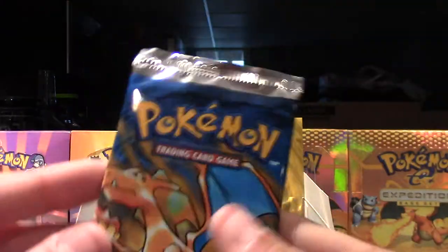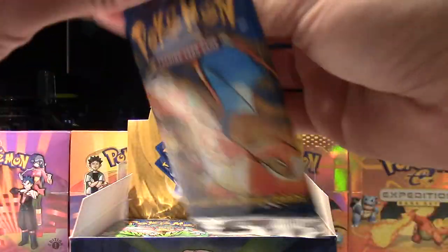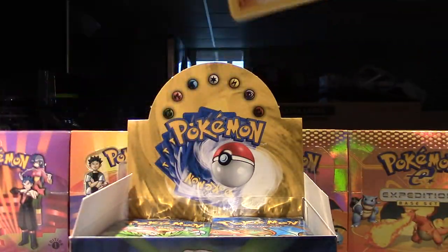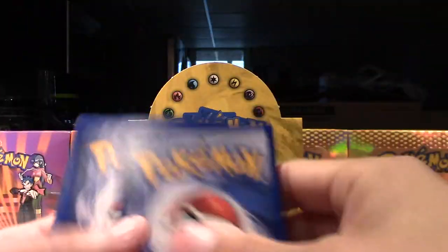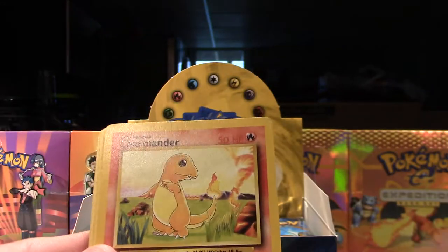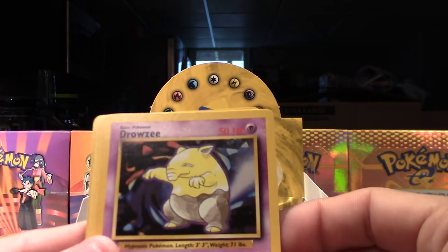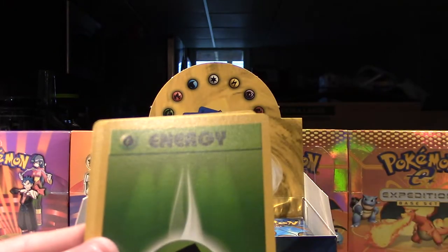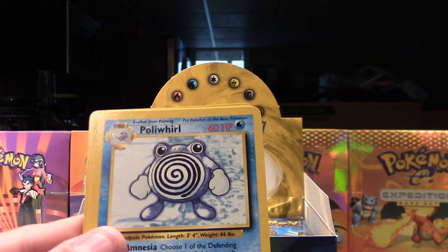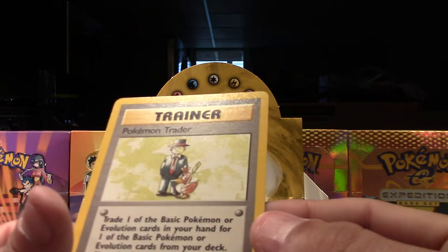We already have two Gyarados. I remember when I was a kid I actually pulled a Charizard out of a Charizard pack — it was pretty amazing being like ten years old, pulling a Charizard was awesome back in the day. So we have Onyx, Charmander, Caterpie, Machop, Drowzee, Electric Energy, Grass Energy, a Plus Power, Poliwhirl, Jynx, and our rare is a Pokemon Trader.